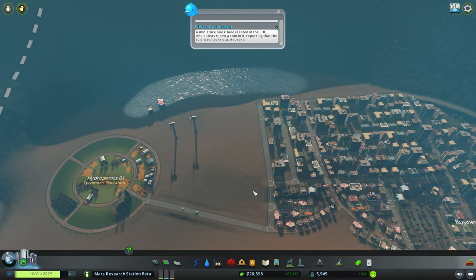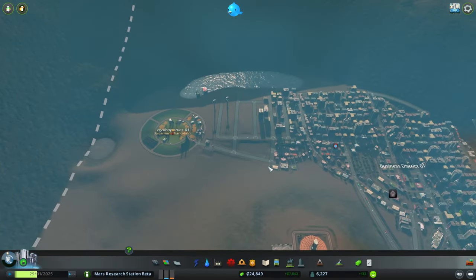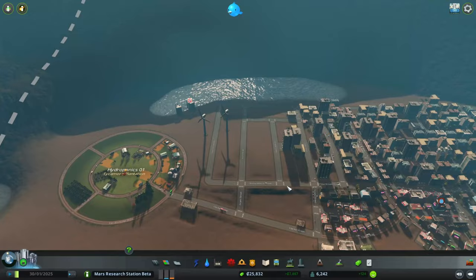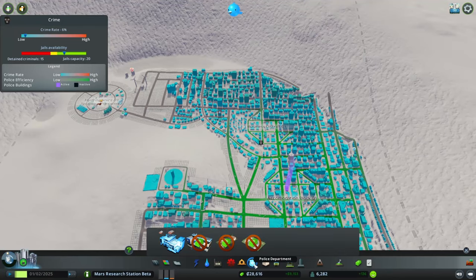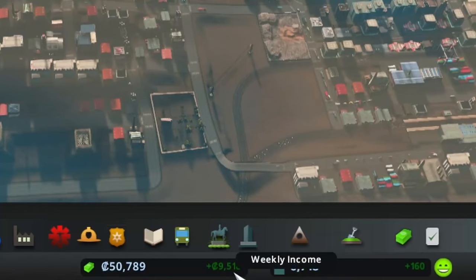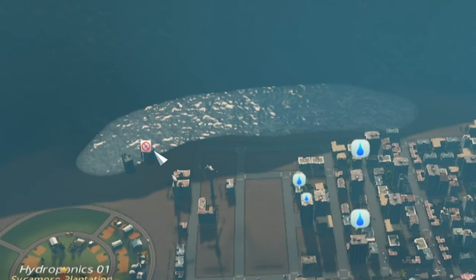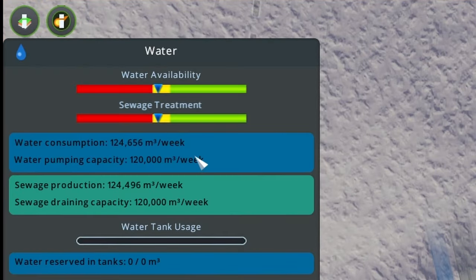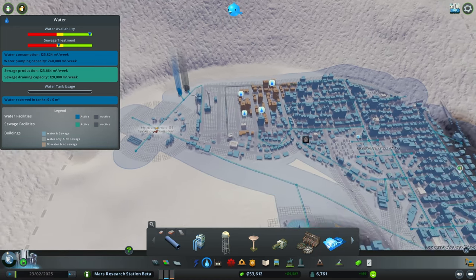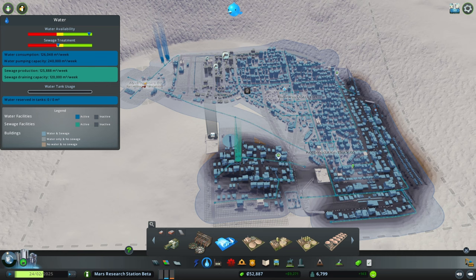To get to the university, we need to continue building out our residences. There are a lot of people coming to Mars apparently. This farmland looked so far away at the beginning, but now we're zoning right next to it. Nothing's gonna stop the colonization of Mars. Crime rate is at 6% and we only have a single police station. We're almost making 10 grand a week — we're gonna be at the university in no time. It's finally time to turn this second water pump back on. Water treatment is getting low too, so before that becomes an issue let's place a second one. We're polluting Mars so bad, but not my problem — they just asked me to get people here and build a university.